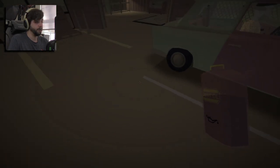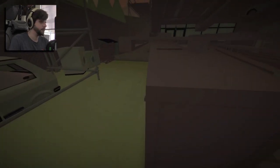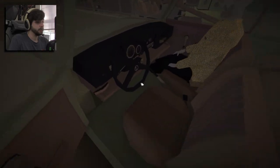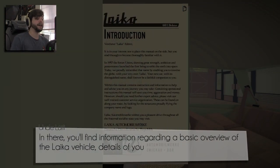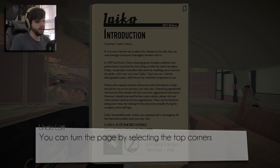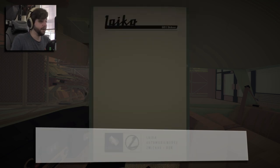Before we set off, let's get you familiar with some of the important companions. Here we have the maintenance manual — it will cover the basics of running the car, including a basic overview of the vehicle, details of your current engine setup, and listings of cargo we're currently carrying. 1907 Soviet Union — we'll have a look through this later. Next, you'll need the map. Do you got the map, Gramps? How about your wallet?